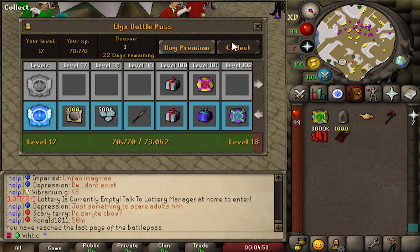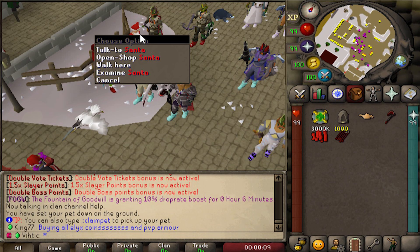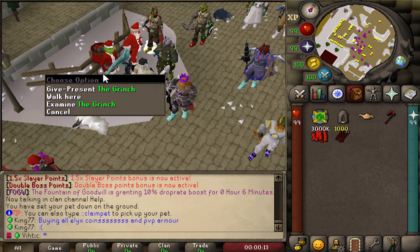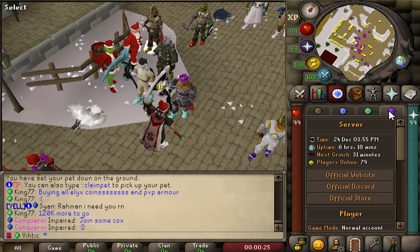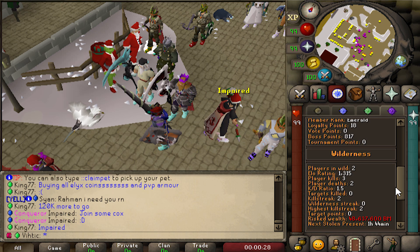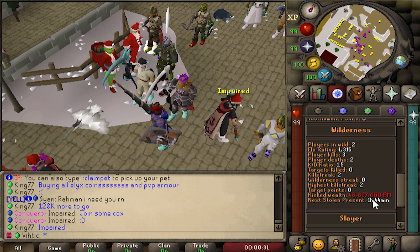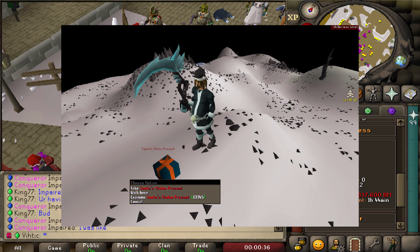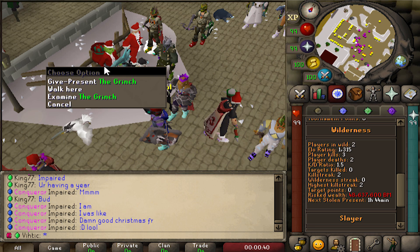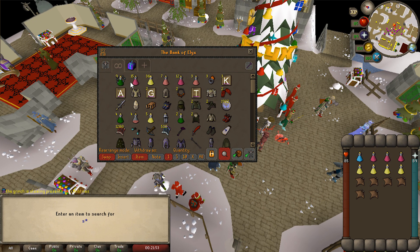Another way to earn tokens is by stealing Santa's presents and giving them to the Grinch, which gives you 25k tokens each time. This is actually an event in the wilderness - if you go to your purple tab and scroll down it'll show you when the next stolen present is going to appear. All you gotta do is go out there, grab it, you'll get teleblocked, then escape the wilderness and give the presents to the Grinch.